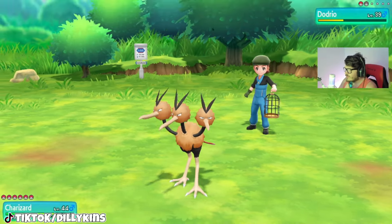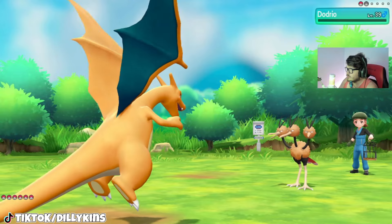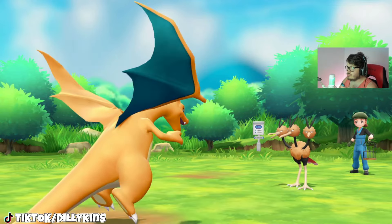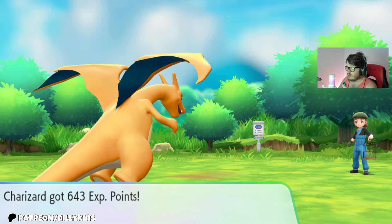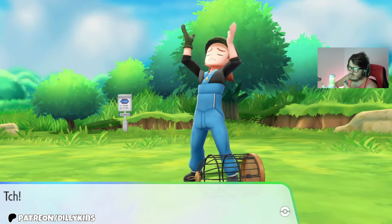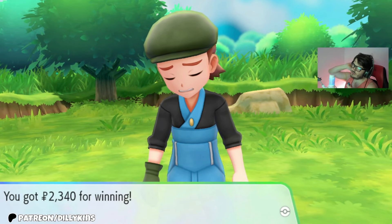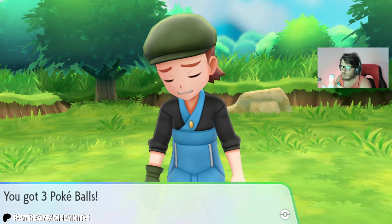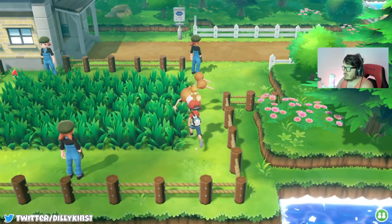Doduo is going to use Drill Peck. We managed to use Fire Punch. Just going to do another Fire Punch on the Doduo. There we go, Doduo is fainting. Charizard is going to gain 643 EXP points, same with the Pokemon team. I think we get 2340 Poké Dollars and three Poké Balls from Wilton. At least that Doduo wasn't really annoying.